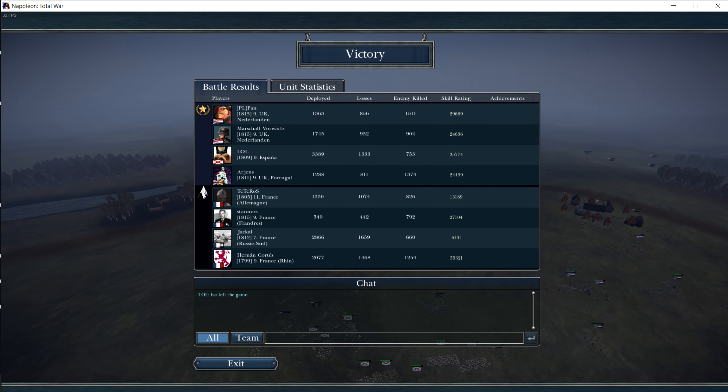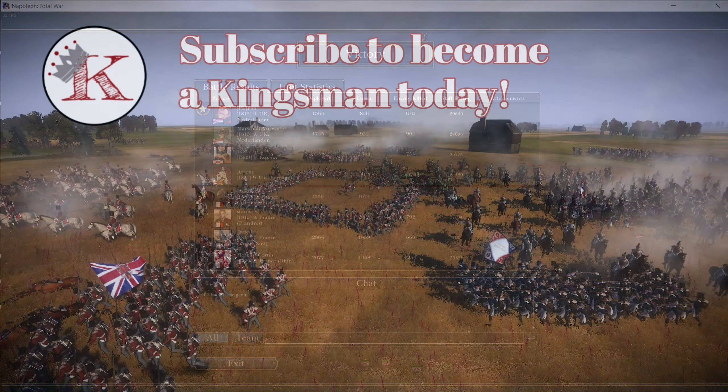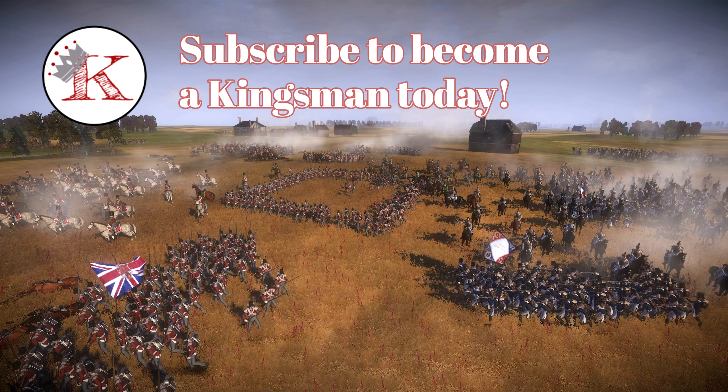This is from one of the UK Netherlands armies — you can see some really good kills here with the Tauros. They're really good units. Let's pull up the results. Pan as one of the UK Netherlands — 1,511 kills. Marshall 904, LOL 753 — biggest army on the field by far. Arjun's 1,374. On the other side: TT Ross for the 11-point France, 826. Stanners of the 9-point France Flanders, 792. Jackal as the 7-point Russia Sud, 660. And Cortez, 9-point France Rhine, with 1,254 — most kills on his team. Pan with the most kills on his team.